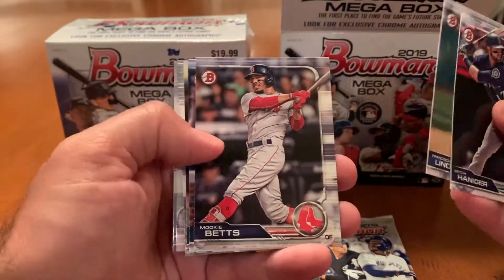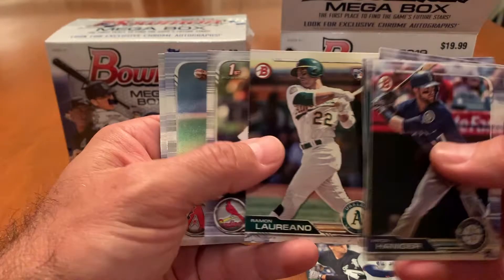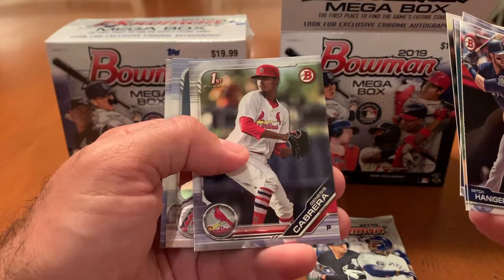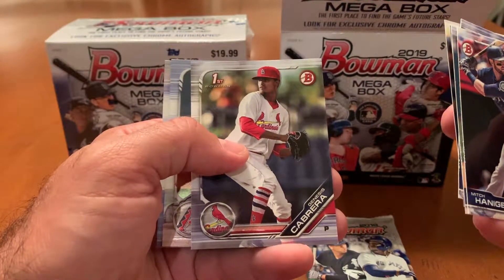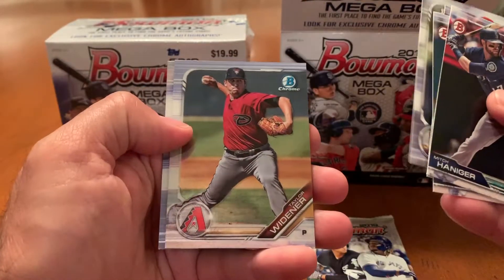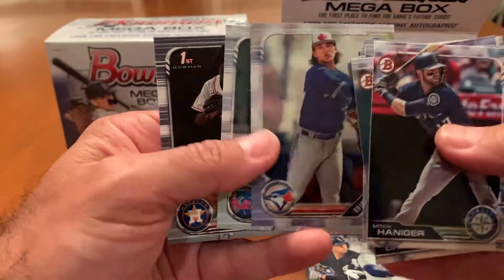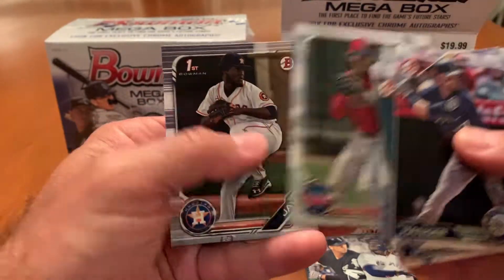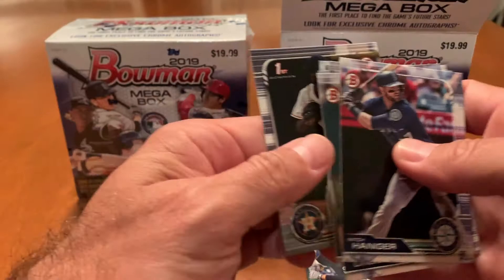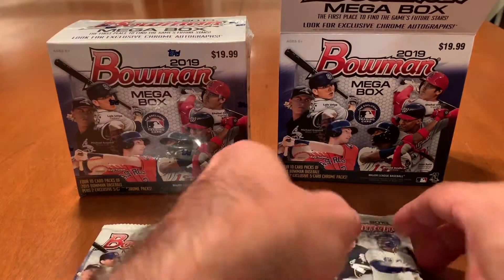We got Mitch Haniger, Francisco Lindor, Mookie Betts, Ozzie Albies, Ramon Laureano rookie card, Denise Cabrera, a Taylor Widener Chrome, a Bo Bichette Chrome, Alec Baum, and Christian Javier first Bowman. So that'll be a pack there in terms of paper.